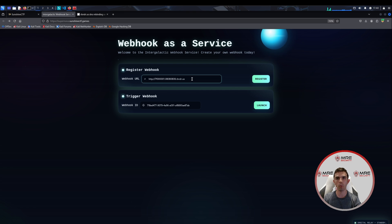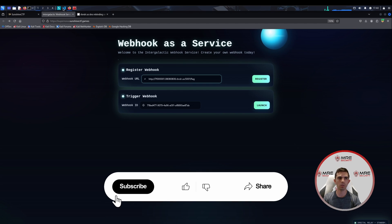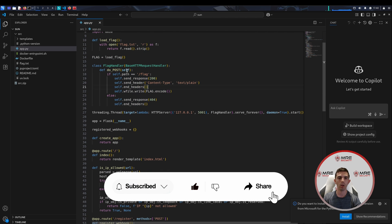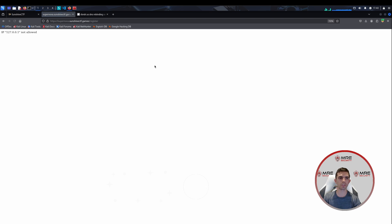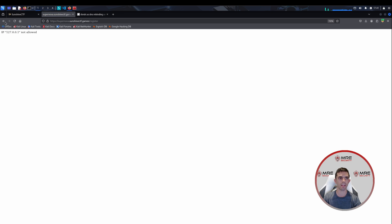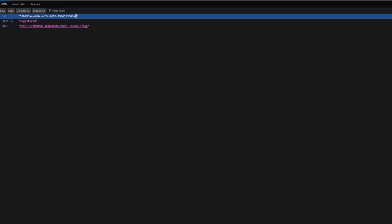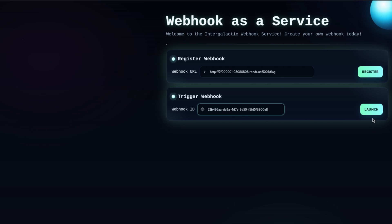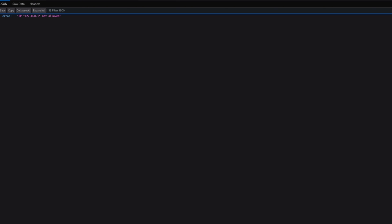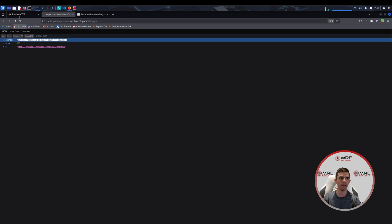The port we need is 5001, since we're going to 127.0.0.1:5001, and we also saw in the source code that we need slash flag. Knowing this, we come back over and click register. We keep registering until we get the ID — sometimes it hasn't flopped to the right IP. Once we get the ID, we copy the UUID, go to the webhook ID, and click launch. Again we may get the error message, but we do retrieve the flag. DNS rebinding is super cool. We'll copy the flag and paste it into the challenge.